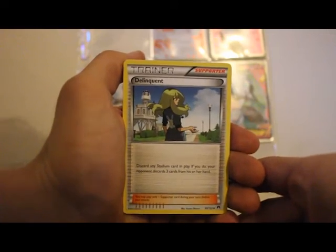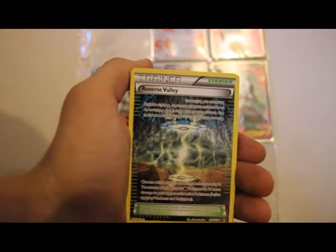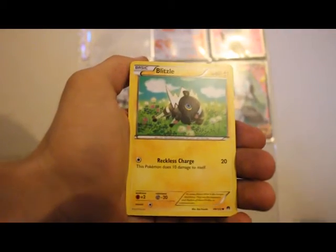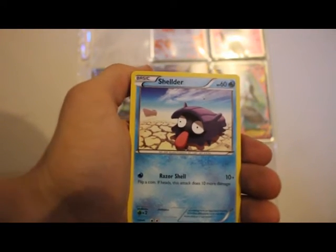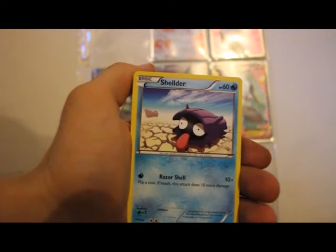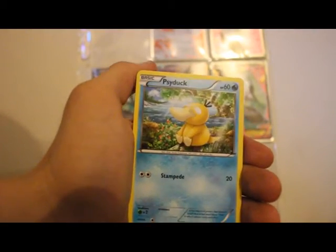So we start off with a Delinquent, and we get a reverse holo. I get this card so so much. Sigilyph — very nice. Blitzle, he's so cute, a little horsey. And then you have Shieldeon. I freaking love this Pokémon. I just love the artwork. It's so funny. I love it.